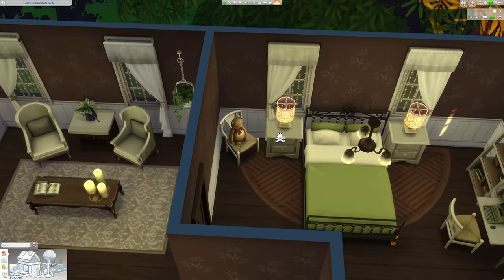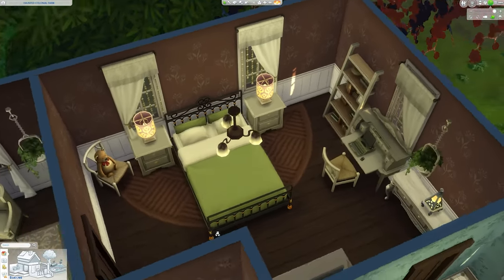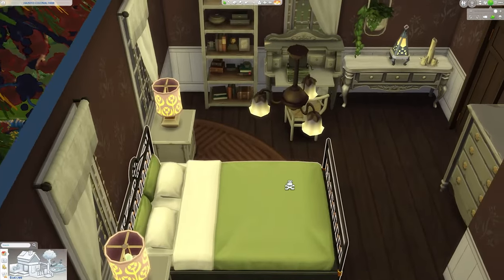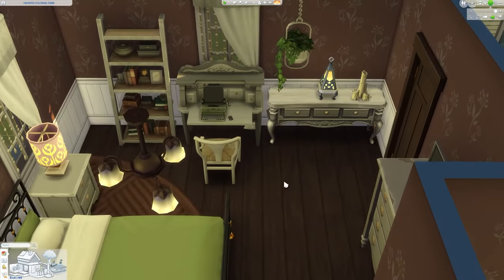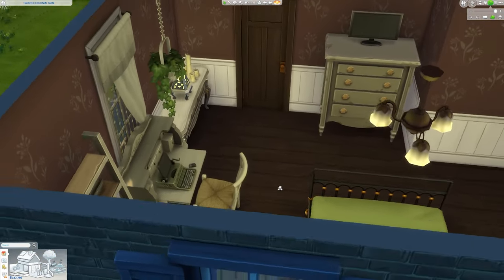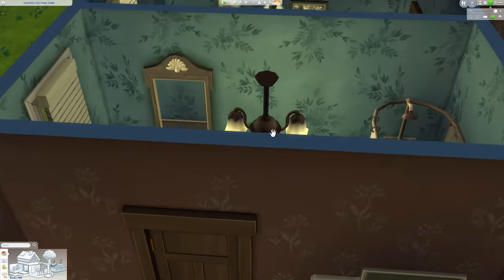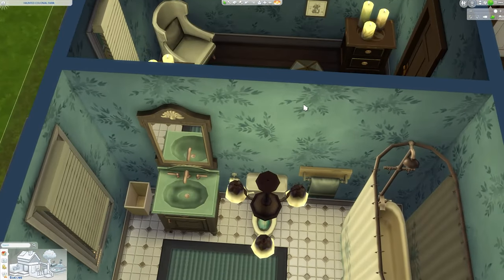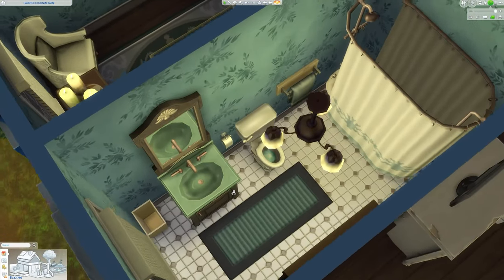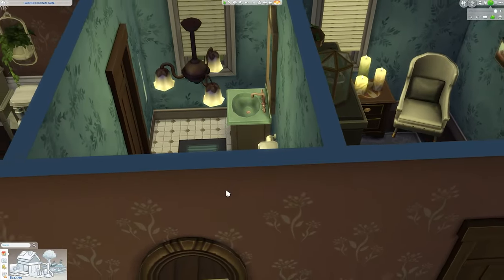Heading towards the back, we do have a second bedroom, which was actually designed for the psychic or clairvoyant Sim living in the house who is trying to assist the couple with their spiritual needs. Her room is a lot more green and brown, a lot more feminine, with some really cool decor from the Paranormal Stuff Pack, and she has her research desk and computer there as well. Her bathroom is pretty simple, a lot like the guest bathroom downstairs, with all the essentials.